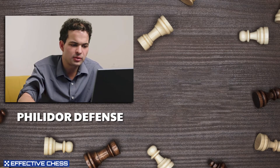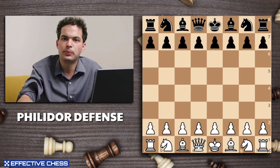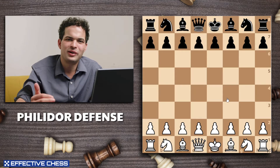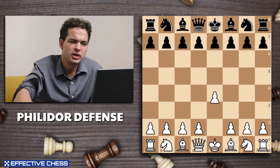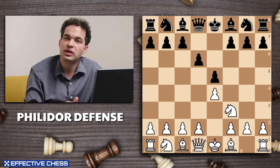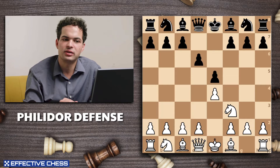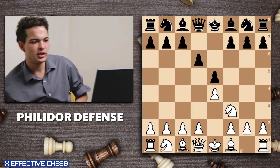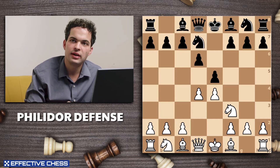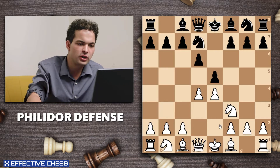Now we're going to talk about the last of our double king pawn openings. There are others we're not going to cover, but these are really the main ones. So e4, knight f6, knight f3, d6 — this is the Philidor Defense — d4, knight d7.